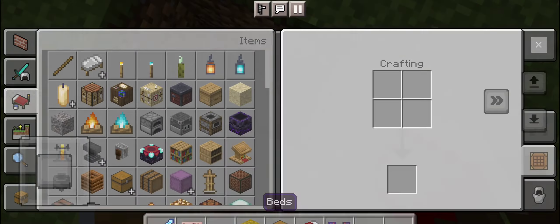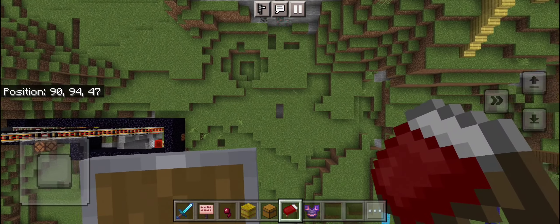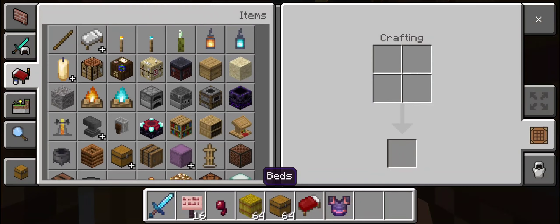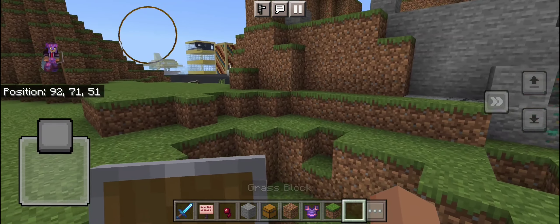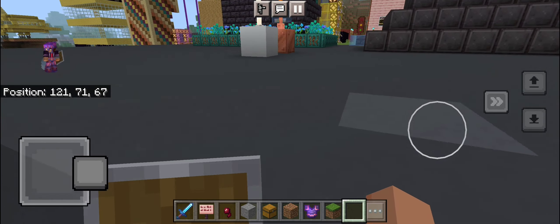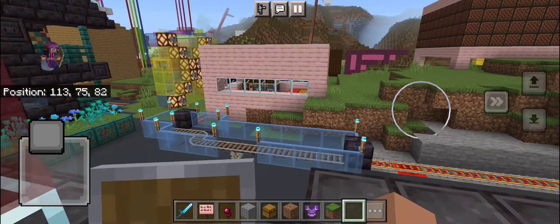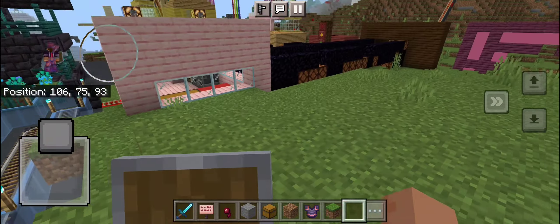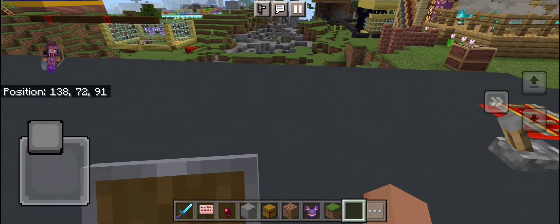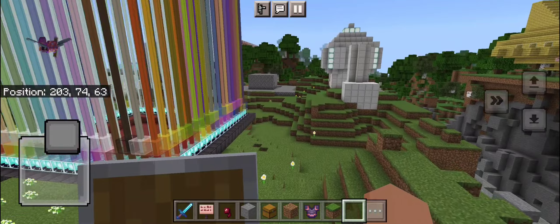Let's do a boat MLG. I did that! It's like a Dream boat clutch thing — there's a YouTuber Dream's boat clutch. It's like a lava boat clutch MLG kind of thing where you jump over lava with a boat.